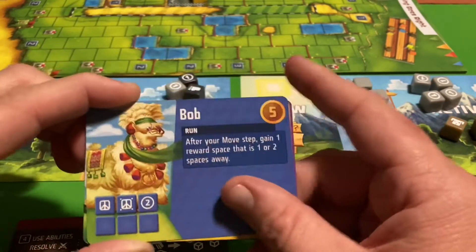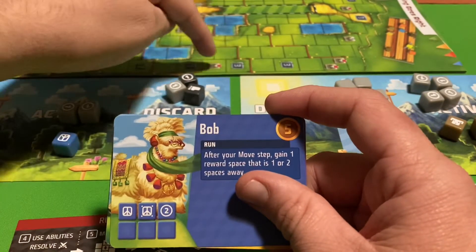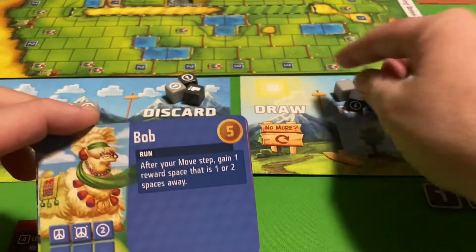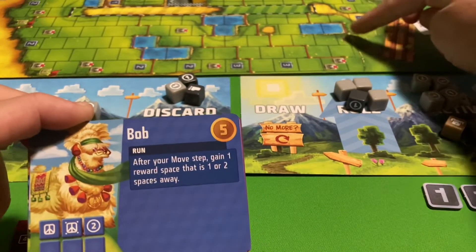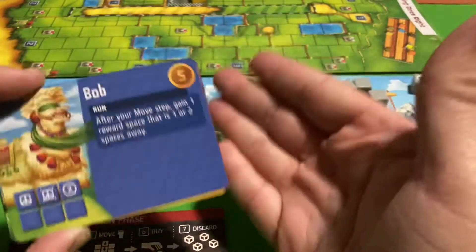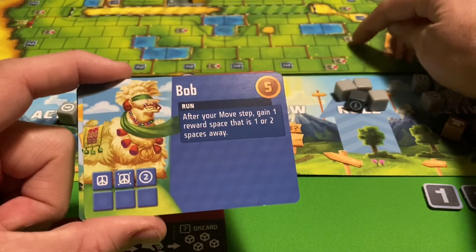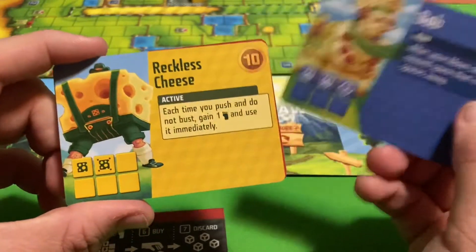You can't use Bob's ability to get a reward from the space you just moved off of. But for example, if you're near a reward space that lets you gain any dice you want, using Bob toward the end of the race is very helpful if you don't want to take the long route but still want that extra free dice from the reward spot.